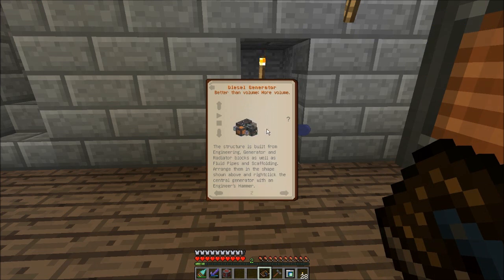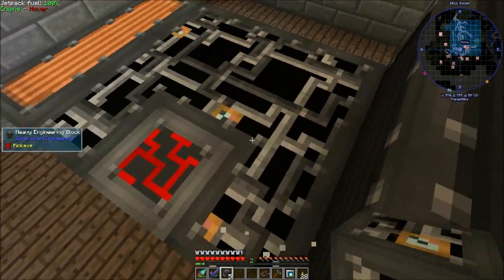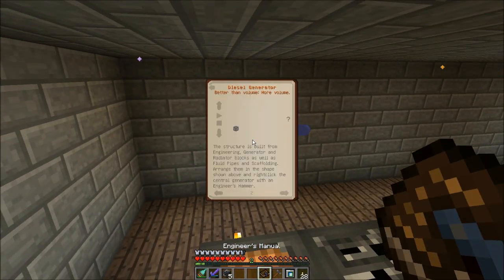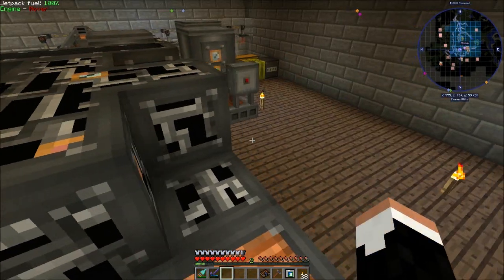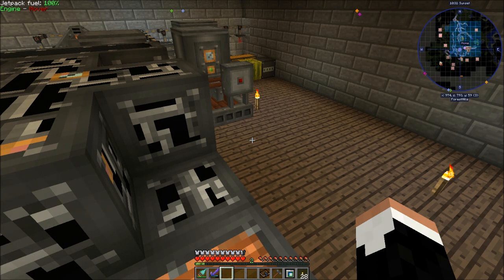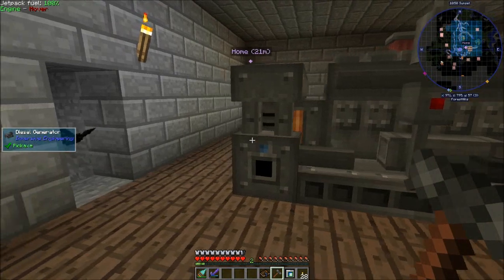Where does the redstone block go? That's the part I need to know. The redstone block goes right there. And then where do the last five of these go? One, two, three, four, five — like that. Diesel generator: get.